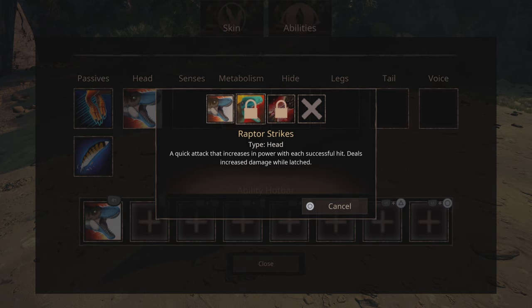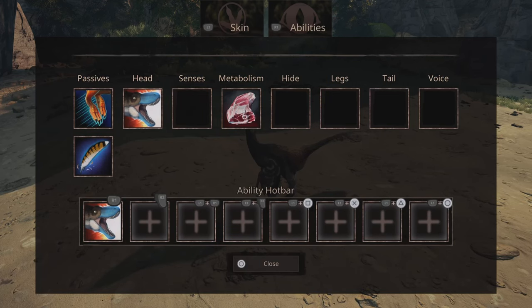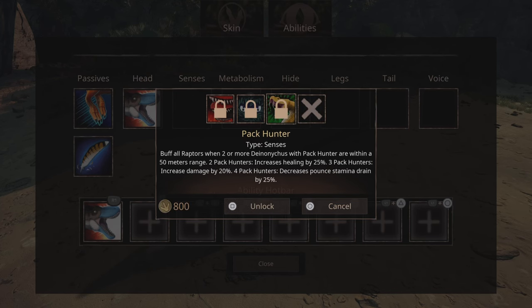In the bite slot we have the normal bite, then rip — raptor strikes, that's always been there — and then slicer: a bite that deals low damage but tears meat from the target. Eating it triggers improved healing while out of combat. This meat cannot be dropped. Very interesting.